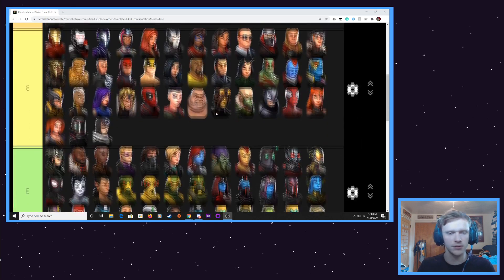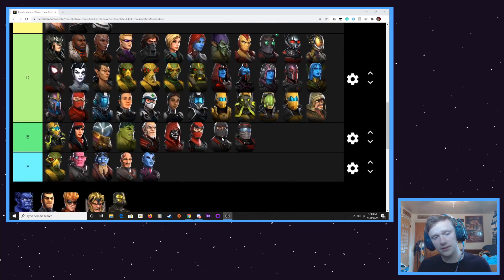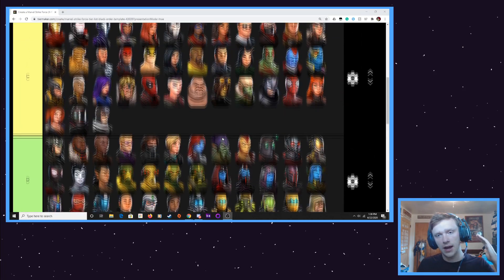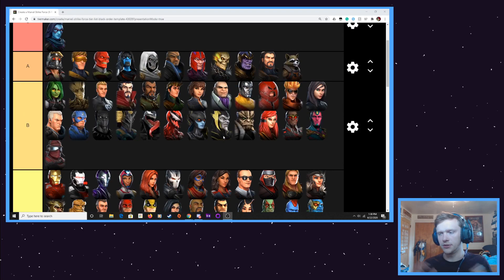So that's different from a lot of other people's tier lists. A lot of people have different things for different game modes, or maybe they account for the fact that characters might do better on specific teams. On my tier list, I just flat out say, overall, I think this character is this good, and just in all situations, just summarizing their total usefulness in the game.